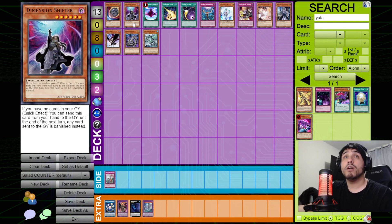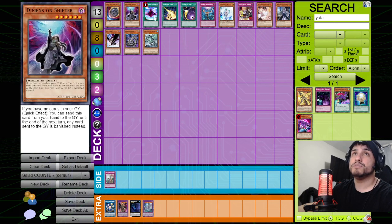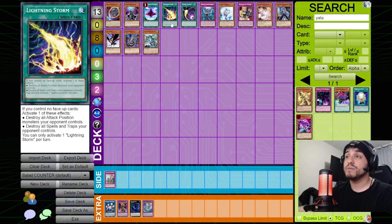Dimensional Shifter is very good against this deck. Even if they're running Cross-Out Designator, they're unlikely to be running D-Shifter to negate it. Salamangreat usually just passes turn when under shifter because they need their cards in the graveyard. Similarly, Dimensional Fissure banishes all their monsters — they really can't play against it since they rely heavily on graveyard recursion.